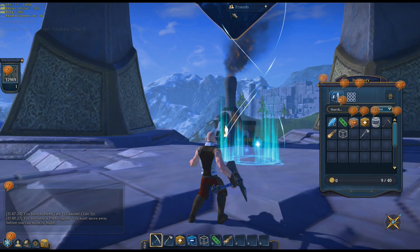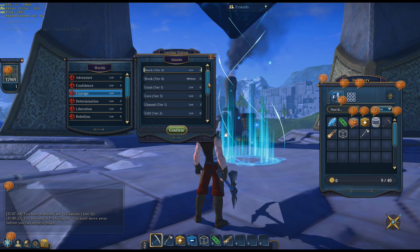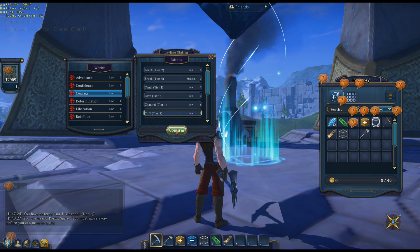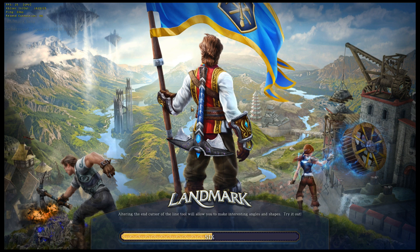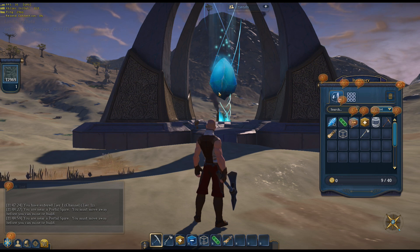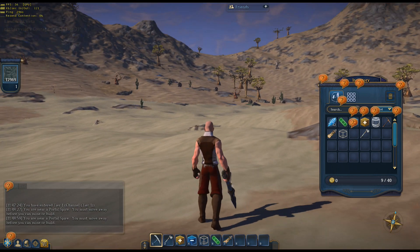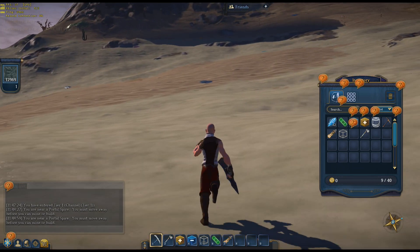I know beach tier 2 has what I'm looking for. One thing I do like about beach is it has sand, and underneath the sand is rock — so when you're mining things out you're getting stone instead of dirt. The only thing I don't like about where I live is underneath everything is dirt. I need stone mainly, so it's nice to mine from biomes that have a lot of stone. This looks like another desert biome. My FPS is dropping like a rock.